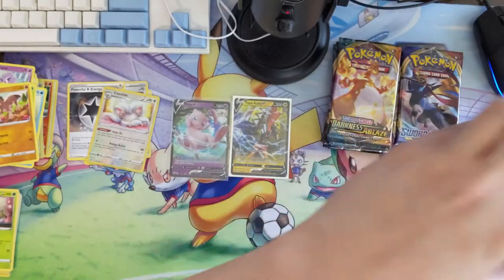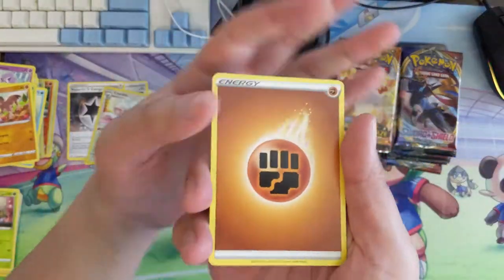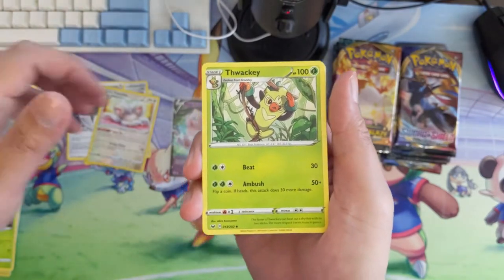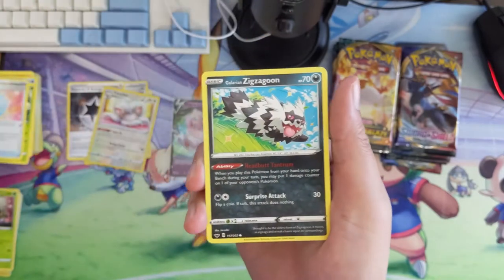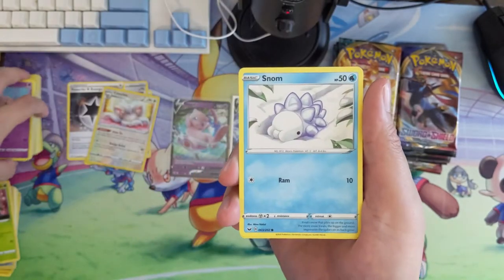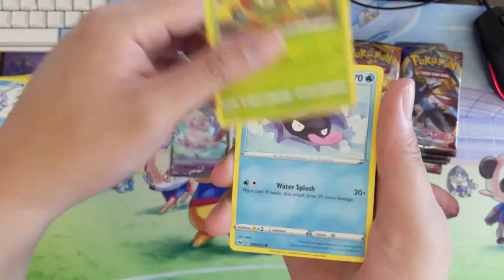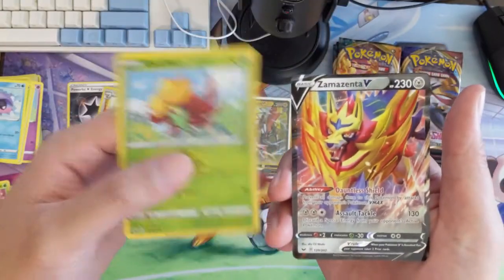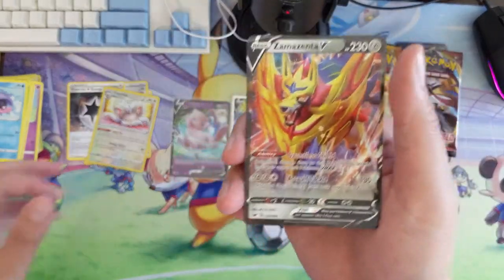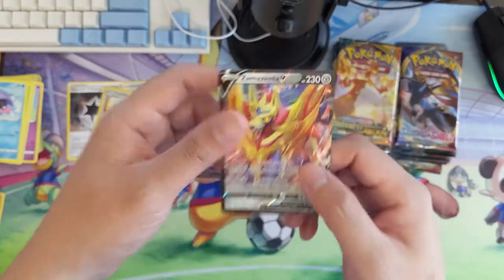We also still have Hidden Fates tins for the MSRP of $20 — pretty sure as of right now you can't find those anywhere for $20. Huge announcement coming: it's not finalized yet, but I'm pretty sure we will be able to offer breaks of the Champions Path products — basically the only product worth opening more than one of, which is of course that Charizard ETB box.